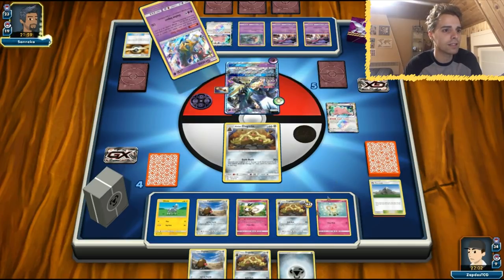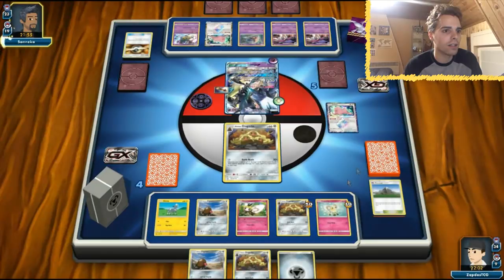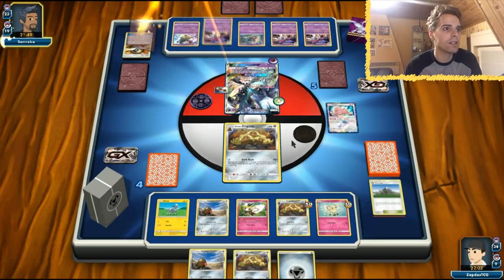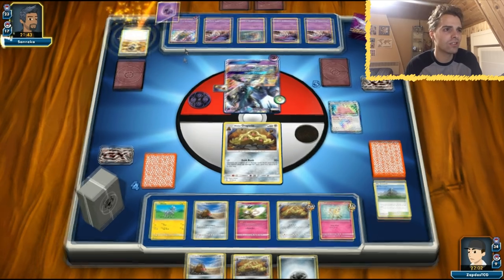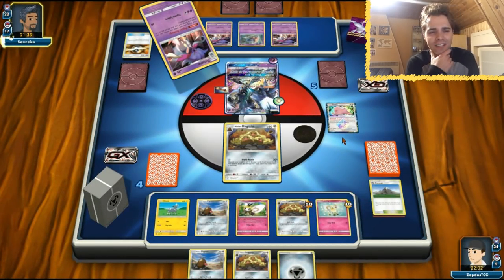Giratina! I don't like to see that — our Dugtrio is not safe at all. Cutiefly is also getting a lot of damage. Another Giratina will be very bad for us. He can retreat and has three Malambars — he's going to come with his Giratina. With Giratina we actually need five energies in total. That's not good news — you just get one prize card. But you did see that this deck has a little bit of potential.